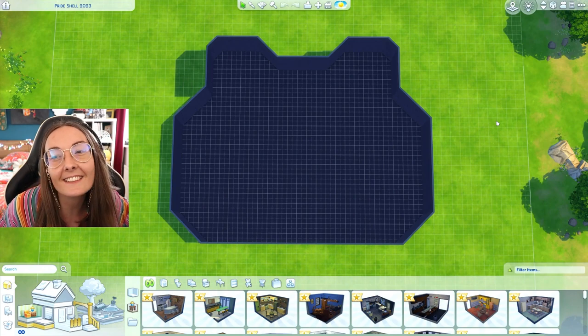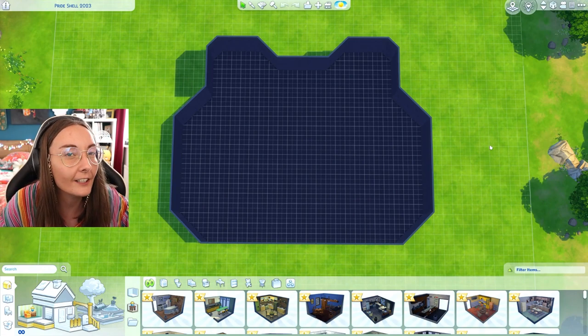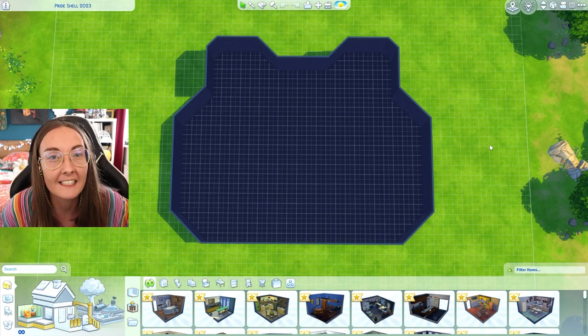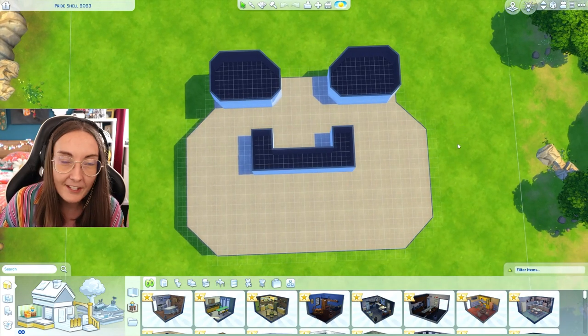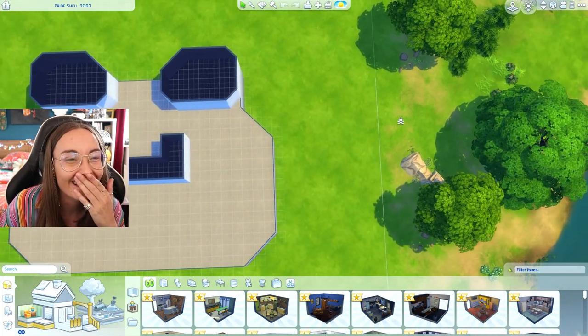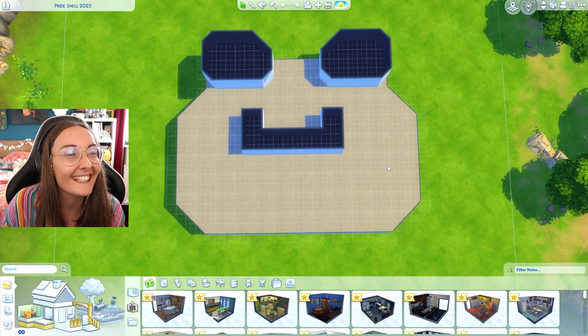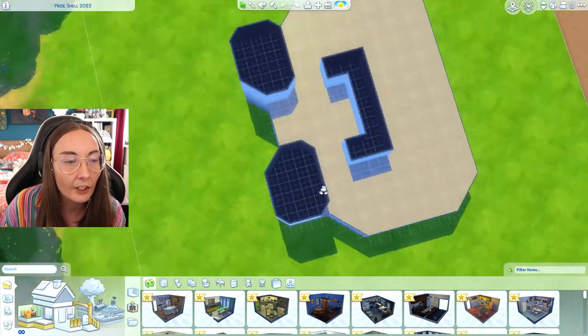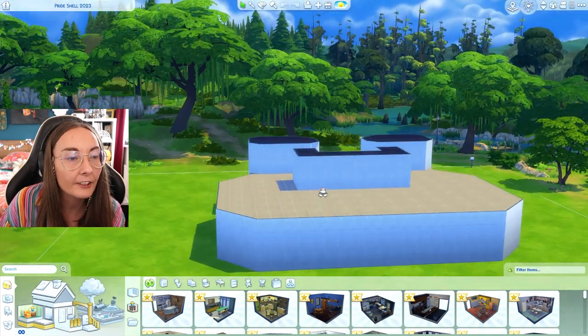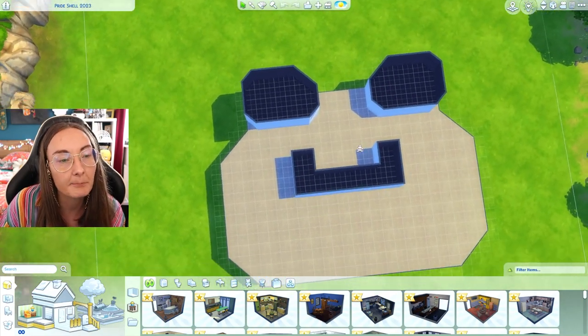I mean, does it look like a frog? Does it look like a BBL? Who knows, that's up for you to decide. There is also a little surprise though, because if you go up we have the demon frog. I didn't want to make it too easy for you lot, so I added in its little googly eyes on the second floor and then also a little smile.